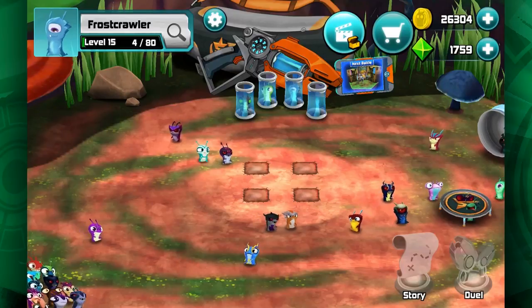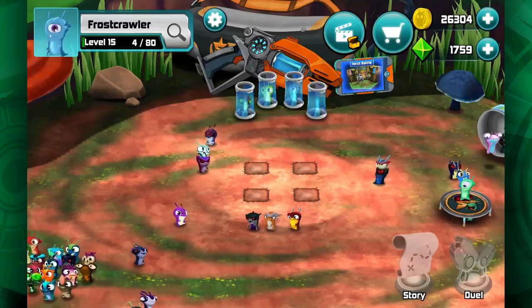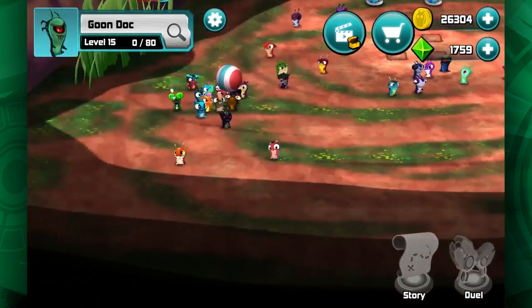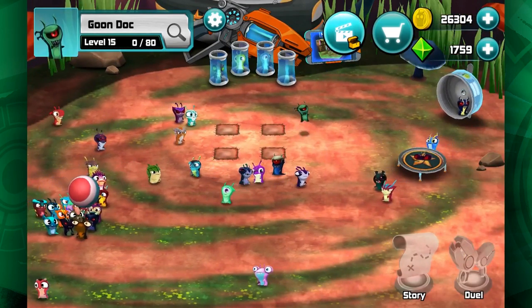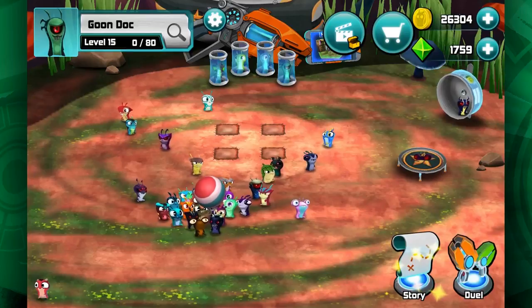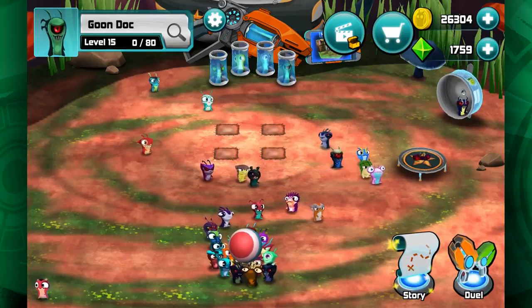The High Plains monster has those reflecting things, and the wall would be able to counter that. For the last slug, let's pick Goondock. Goondock's usually a good pick because he heals you and he also does damage over time to the opponent. That's a smart pick. Yeah, I think this is gonna be my team — the winning team. The dream team. We shall see.